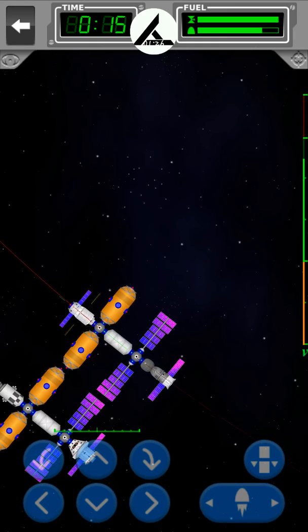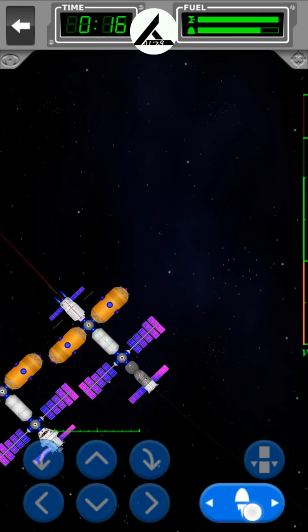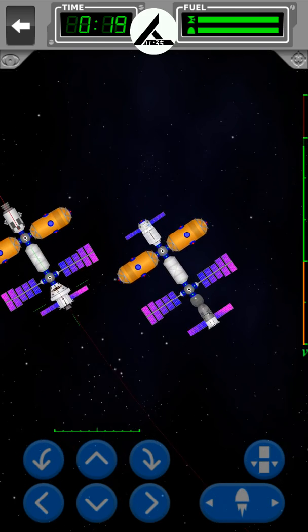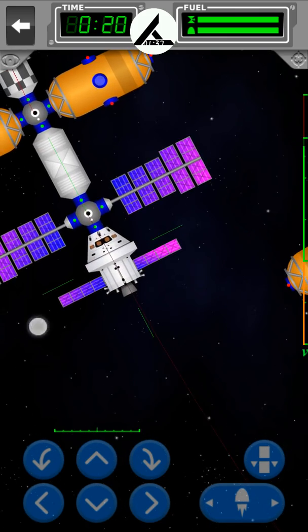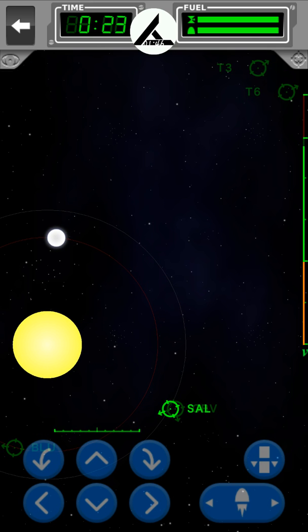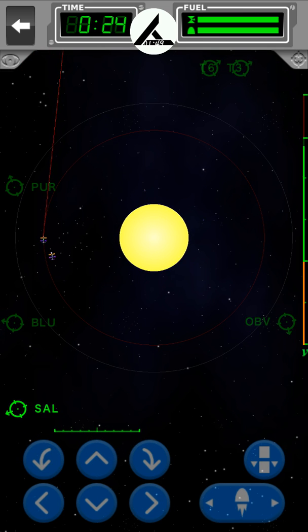So what we're going to do is we're going to bring the Soyuz back, and we're going to get Orion ready. We're at the center of the solar system, and now you can see two marks up there — T3 and T6. T3 is the one we want to go to Cat. T6 is the return. This is the tricky part — timing this and aiming it is not easy. I've done this before.